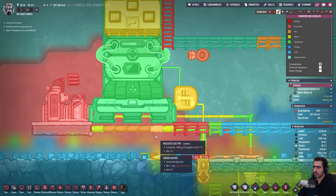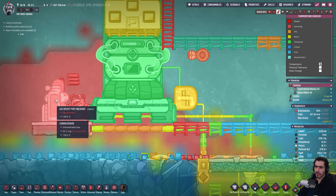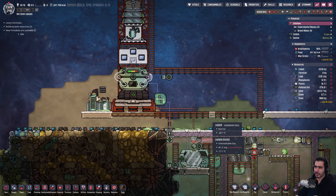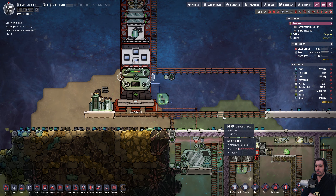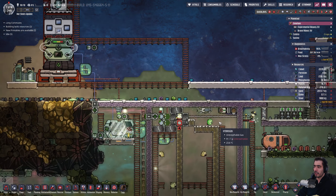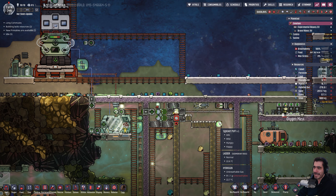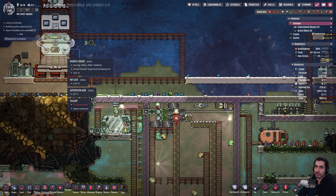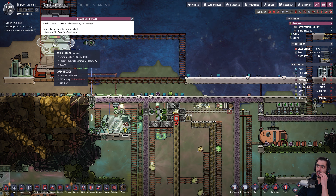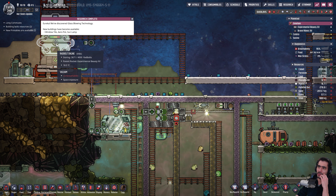Is it still that hot? That's not good. You're going to force me to actually move the rocket — I didn't want to do that. Okay, lesson learned: do not do rockets near window tiles, aero pots, or sun lamps.